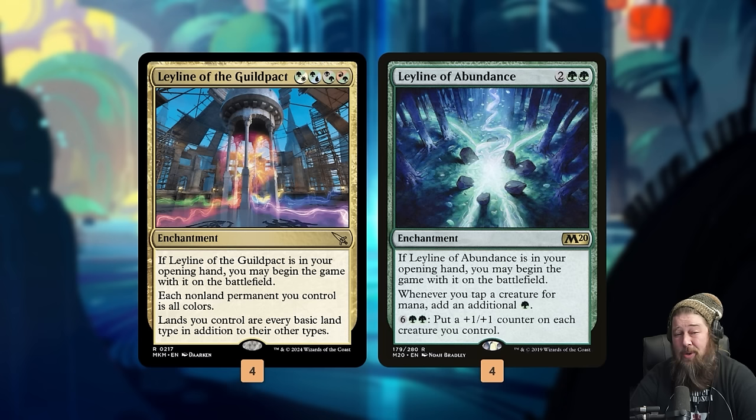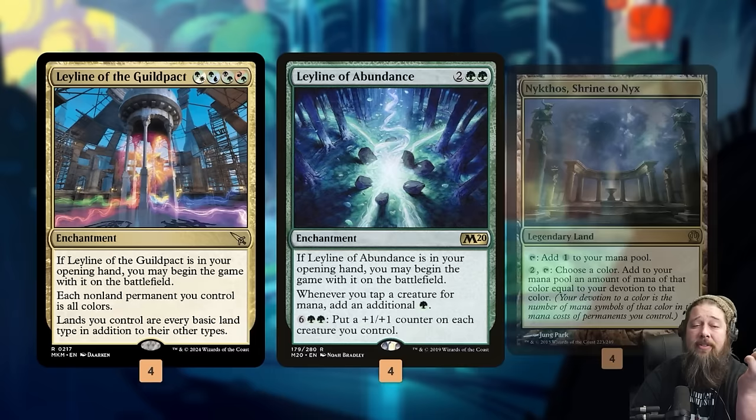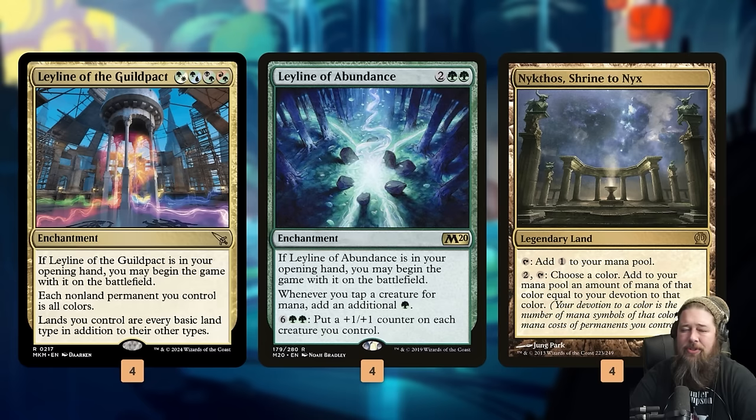Ley Line of the Guild Pact mostly just adds four green mana symbols to the battlefield, which is actually really important to our deck. Ley Line of Abundance is our main combo Ley Line. If we tap a creature for mana, we get an extra green mana, and then we can pay eight to put a +1/+1 counter on each creature we control. They work really well with Nykthos, though making a bunch of Nykthos mana is kind of our backup plan.